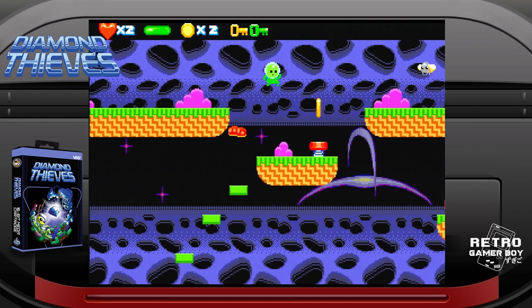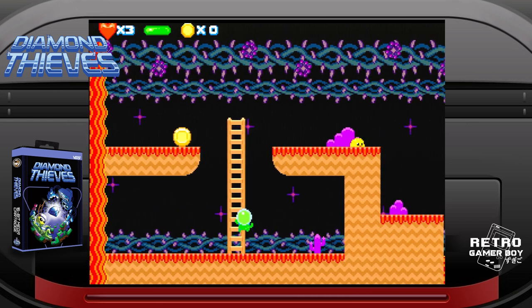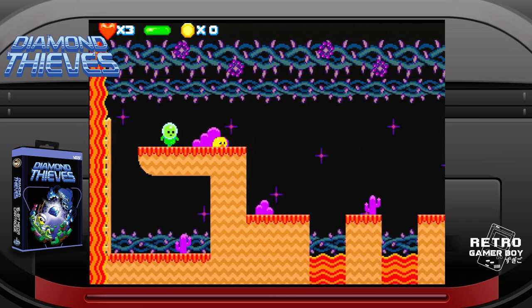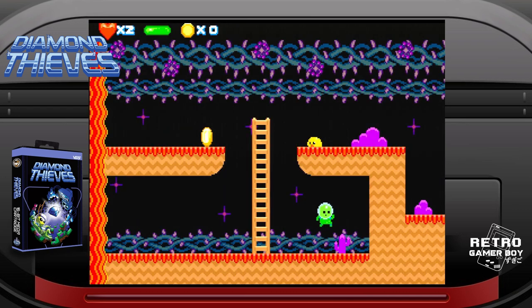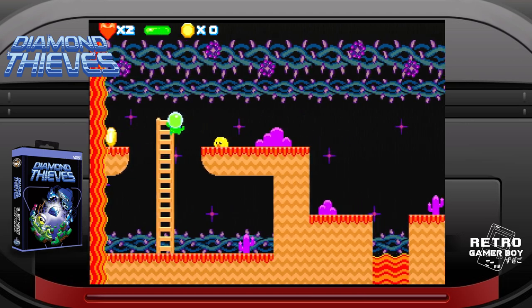Why it has to be diamonds when there's plenty of carbon surrounding the little fellow, we never find out. Suffice to say, we need these specific diamonds. It's clear from the outset this game does not push Sega's 16-bit console to the limit — far from it. In fact, the Sega Master System could probably manage a close approximation. But you don't need a game to use a console's full power for it to be brilliant. Just look at Vib Ribbon as an excellent example of this.